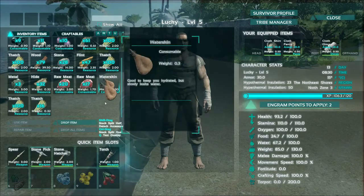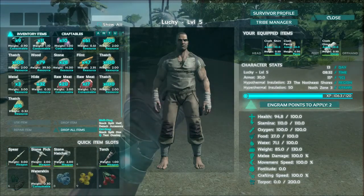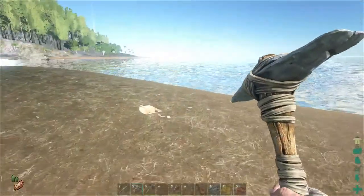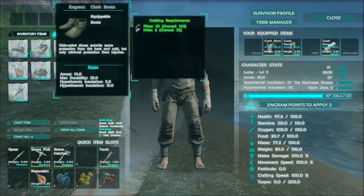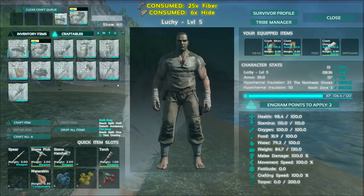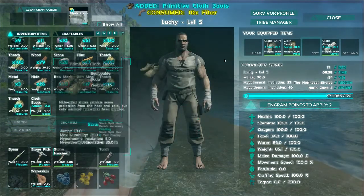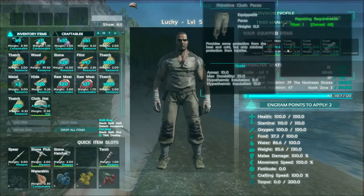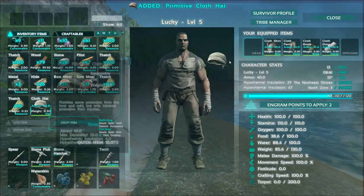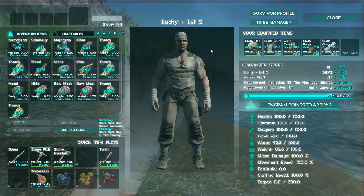Let's put the rest of the armor on and get some water skin going. We are now almost fully clothed and we get 10 armor from each item of clothing - which isn't great, but better than running around in my pants. It's all good.